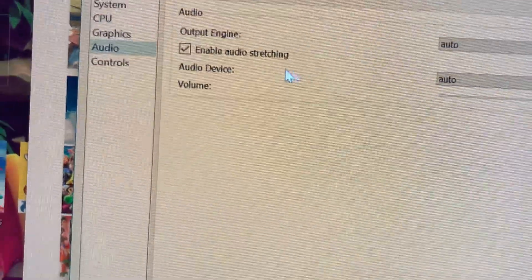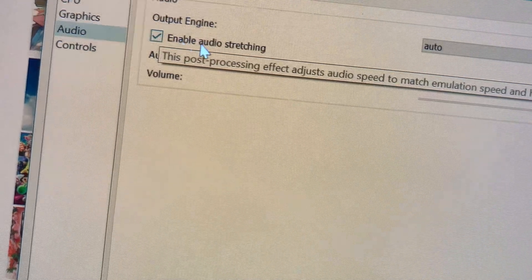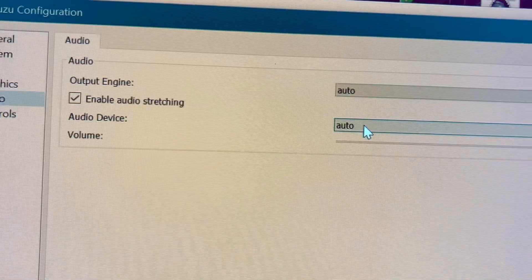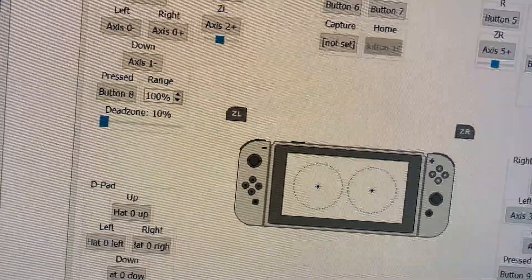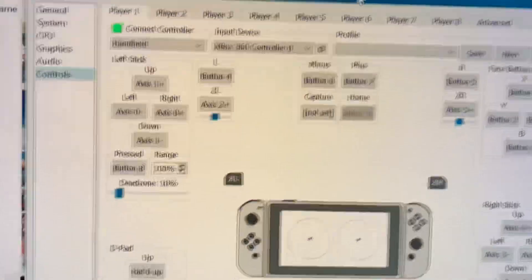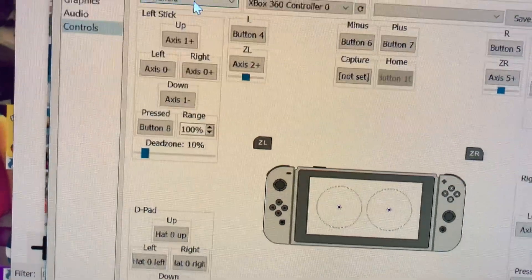For Audio: some people get better frame rates by disabling this. I've never disabled it and I keep it like that — auto and auto, volume as you choose. For Controls, I use handheld for all the games so far, and if I'm doing two players, I use these ones, but for everything it's handheld.